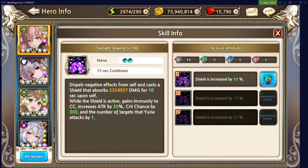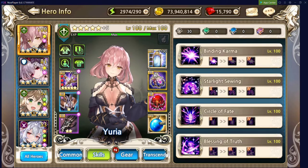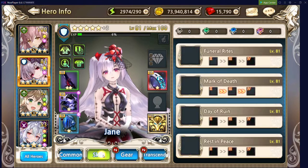Moving on to Yuria's skill 2 — the main change is she gains 30% attack while the shield is up, which is insane. For skill 3, she gets magic penetration and does additional damage against non-hero targets. Her transcendence perk for skill 3 was also bumped from 2% up to 2.5%. She's stacked, and honestly might be my favorite hero I've run — I hope she scales into the later game.